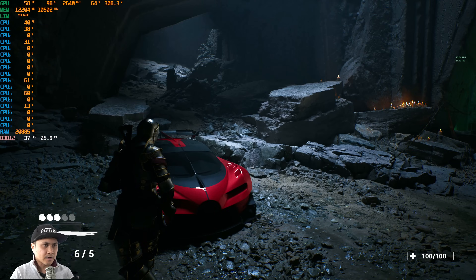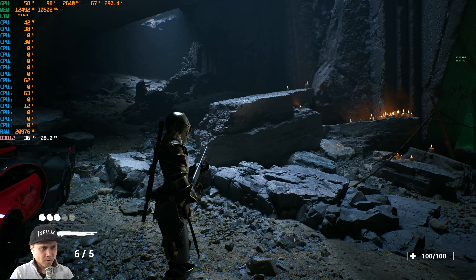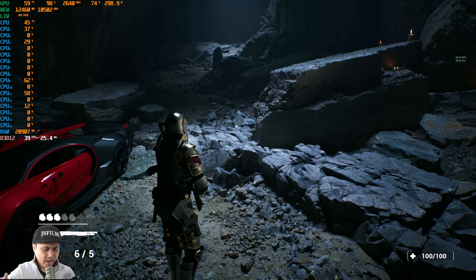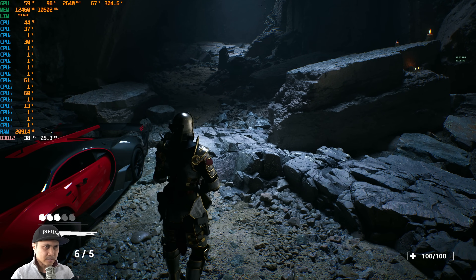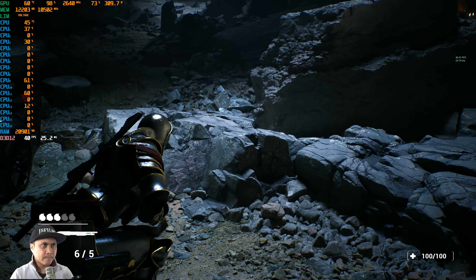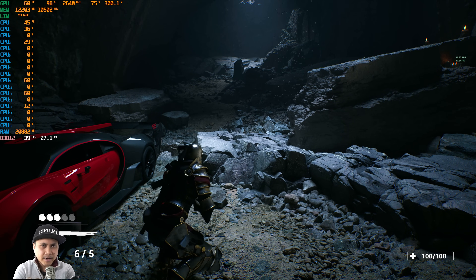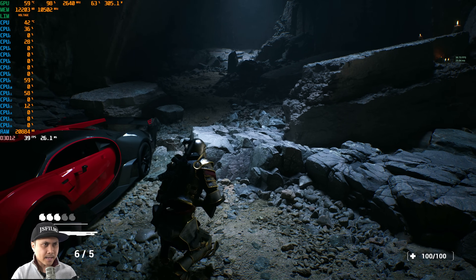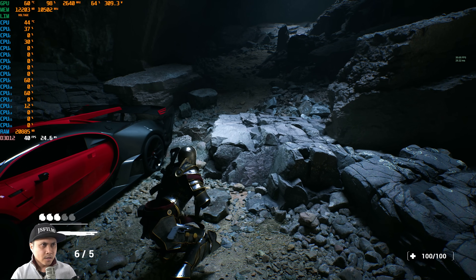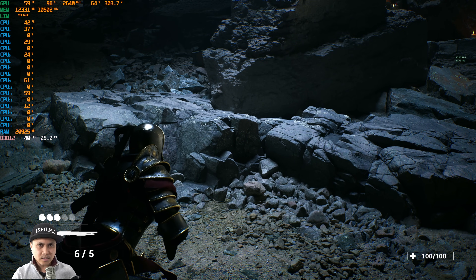Yeah, this is insane — the RTX 4090 running at 30 frames per second at Ultra settings, 4K. So let's start flipping some switches. The first thing I want to look at are these rock assets. I don't think they optimized any of this — as far as I know it was for cinematic use, so they probably went all out. Right now we're at about 40 FPS looking at these photo-scan rock assets.